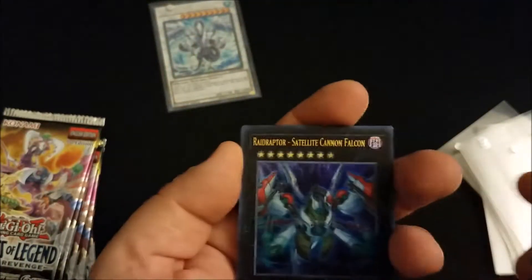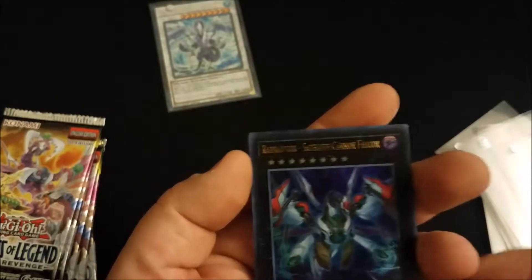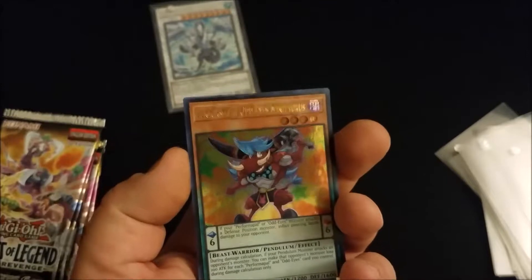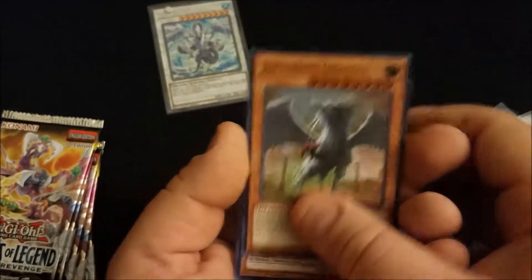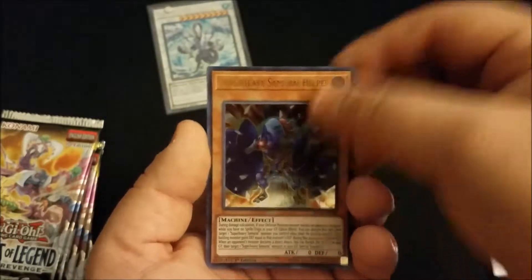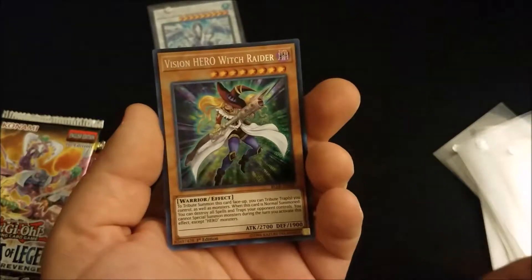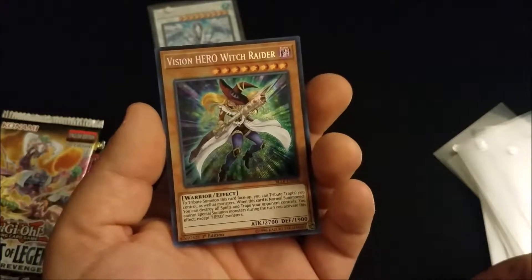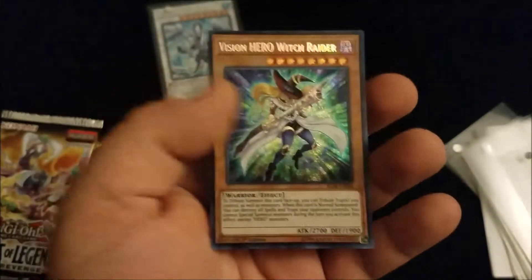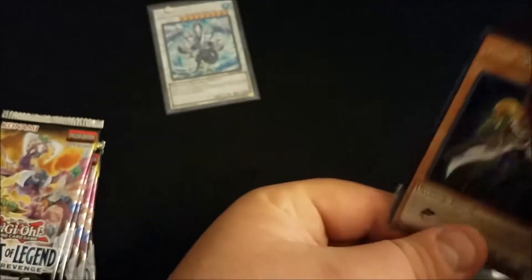Next up we have Boon Ray, Raptor Satellite Cannon Falcon, Performapal Odd-Eyes Minotauros, Judgment Dragon — nice! Super Heavy Samurai Helper, and Vision HERO Witch Raider. I forgot what she does — should be some good card actually. I think that's the good one.